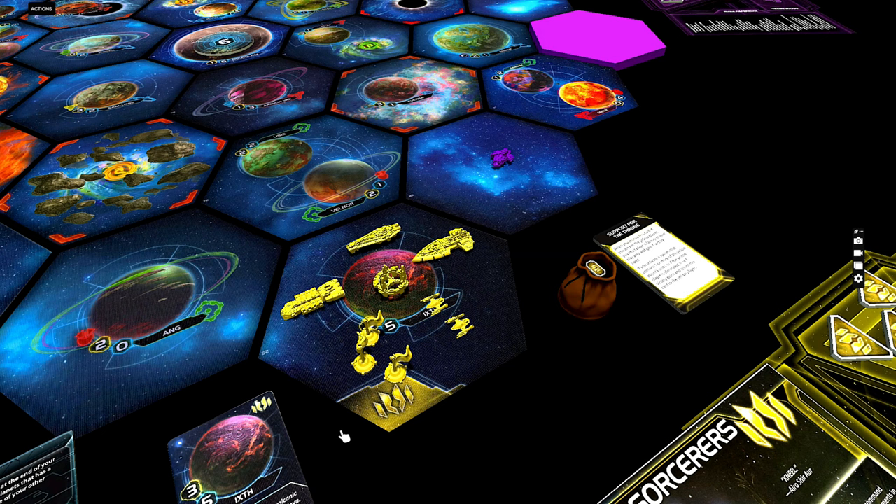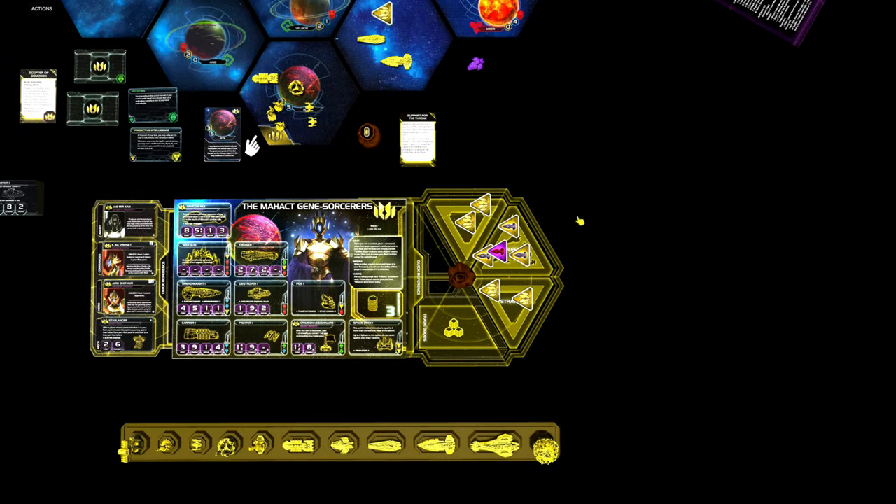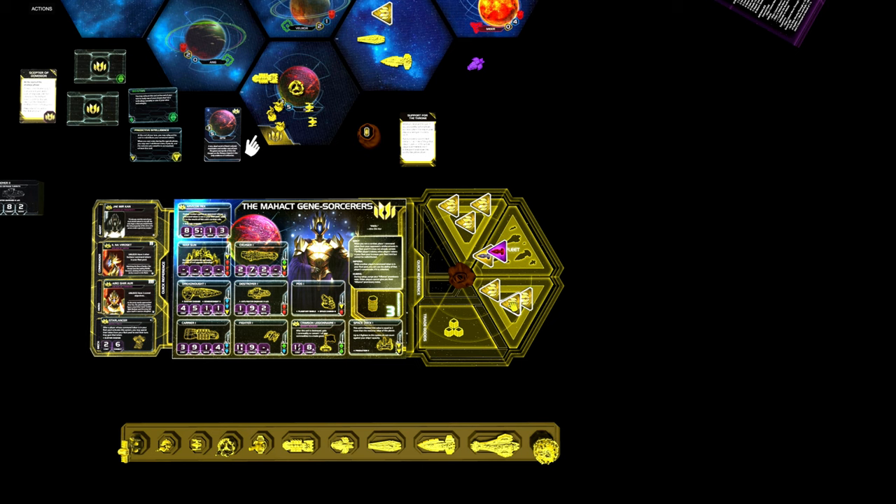So let's say that we attack the purple player here in this system with our cruiser and a dreadnought, and hopefully we win very soon. Then we can take one of his command tokens and place it in our fleet pool. In this way we can maintain a decent fleet pool size, so we can redistribute our tokens during the game and place more of our own tokens in the tactical and strategy pools.